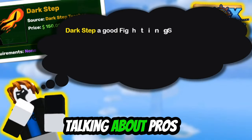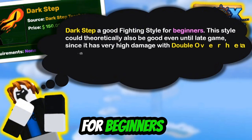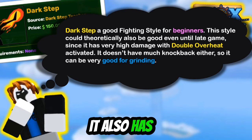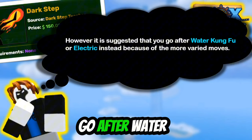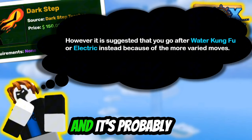Now I'll be talking about pros and cons. Dark Step is a good fun style for beginners and could be pretty much good into the late game because it has very high damage with double overheat. It also has low knockback so it is good for grinding. However, it is suggested that you go after Water Kung Fu or Electric because they have more varied moves and are probably better.